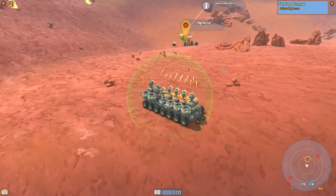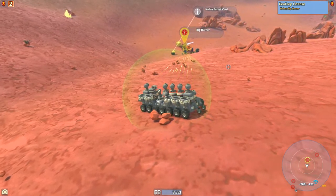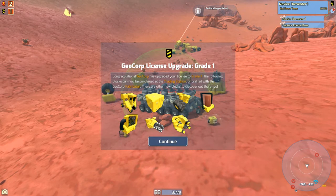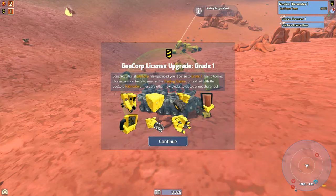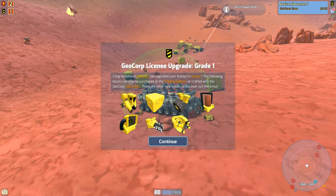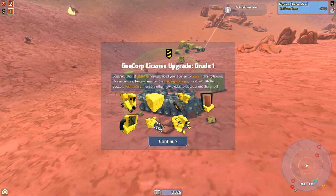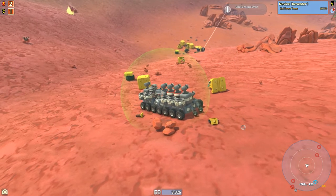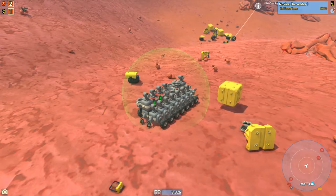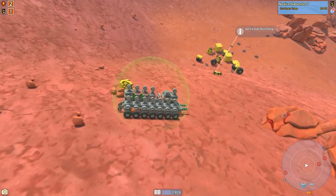It looks like we're just out of range now. Let's scoot down the hill a little bit. Now his cab's flashing bright, so it's going to pop in just a second — and there it goes. Congratulations, Geocorp has upgraded your license to grade one. The following blocks can now be purchased at the trading station or crafted with the Geocorp fabricator. So now we can make bigger crafts much easier because we get these big blocks and new big wheels.